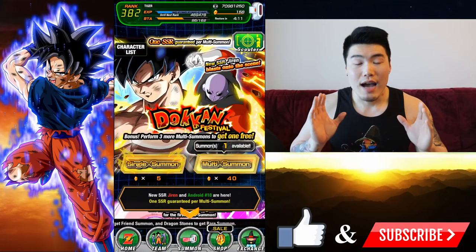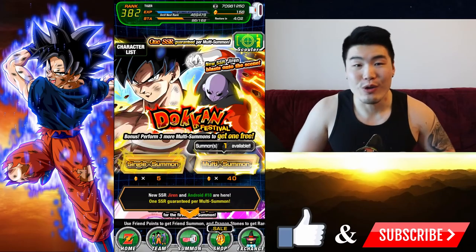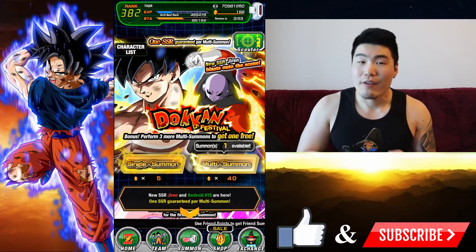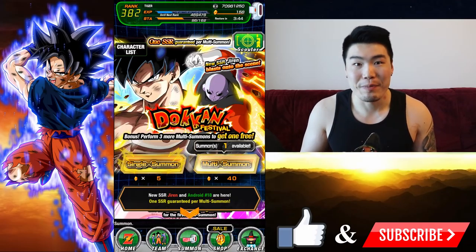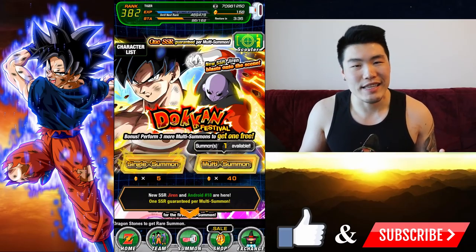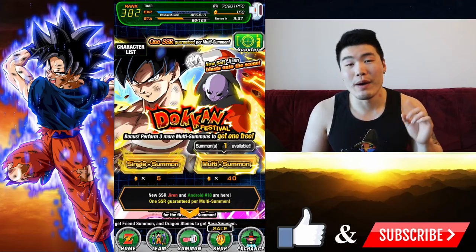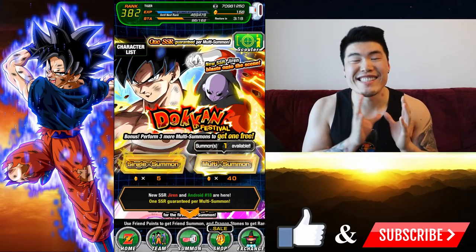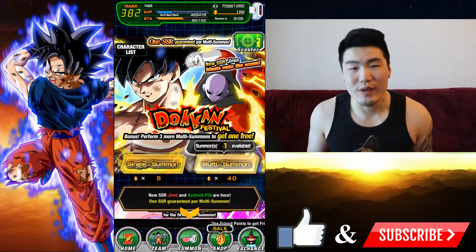In terms of what I'm looking for today, I'm not expecting too much. I got 150 stones — that's gonna be four multis with the three-plus-one deal. I'll be ecstatic if we walk away with a UI Goku, a Jiren, or an Angel Golden Frieza. I'll be okay with a Kefla dupe but won't be too happy, and I'll be really upset if I pull a Kale or Kefla. Mine has zero dupes so one dupe of UI Goku would make a huge difference. I tried pulling Angel Golden Frieza with over 700 stones on his banner and he just didn't show up for me.